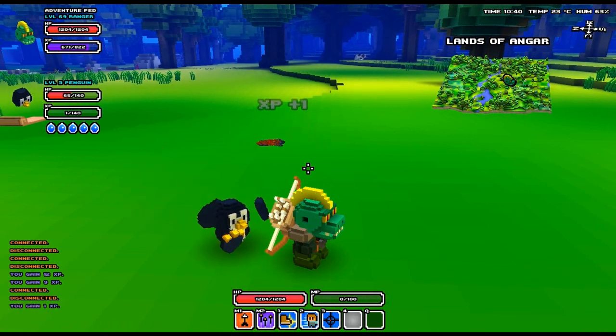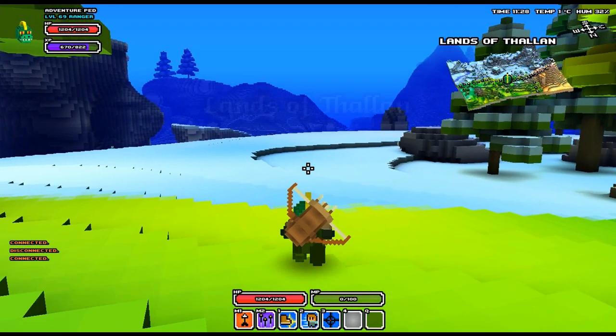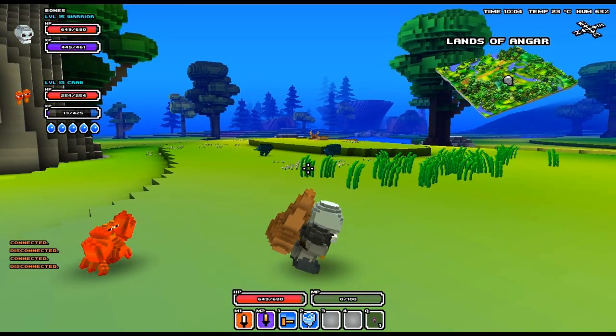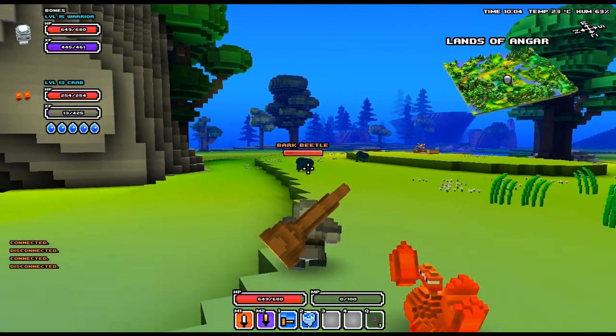You need two specific things to make the penguin your pet: soft ice and you need to be able to find an Antarctic biome. Soft ice can be dropped from any creature within Cube World, but the best way to get it is to kill Bark Beetles — it's most commonly dropped by these.